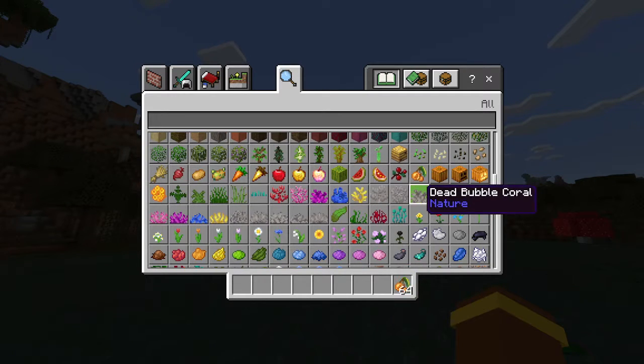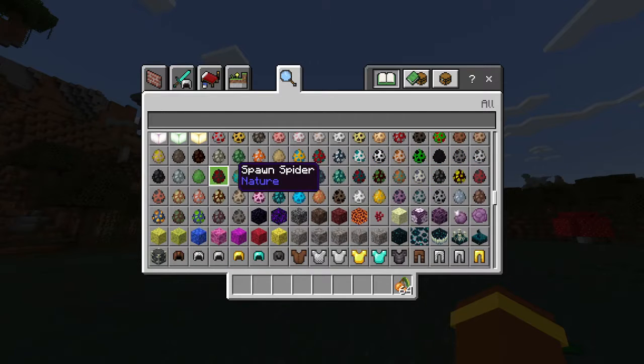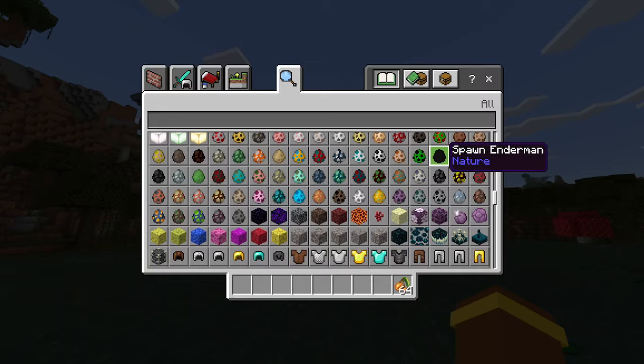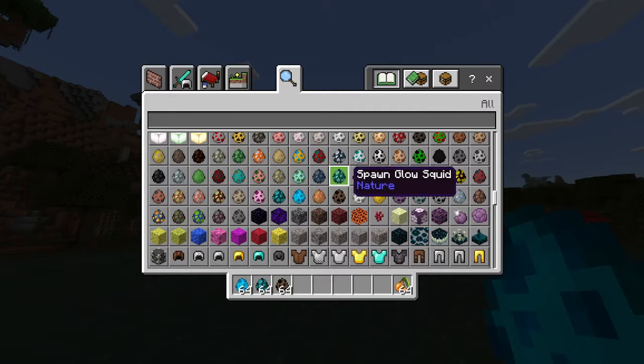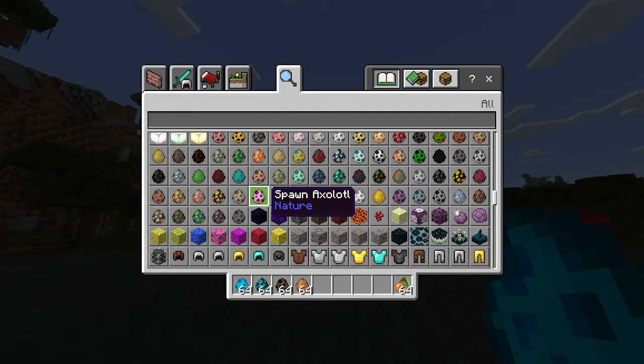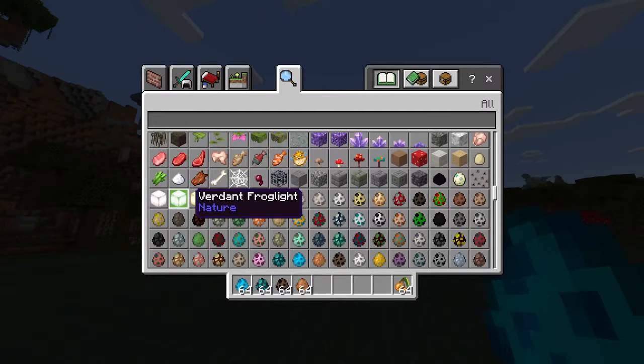We already had some of these. Oh, we got glow berries — that's cool. I wonder what they do. There might be a new egg somewhere because I did do research. The warden — is it this one? No, that's the label. I'll take that. And there's a tadpole and a frog egg.